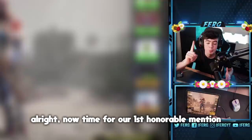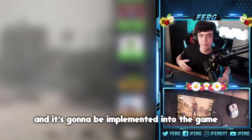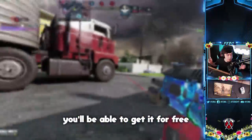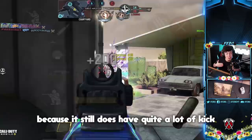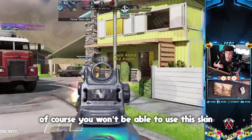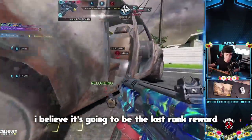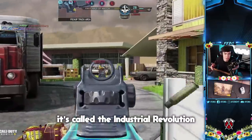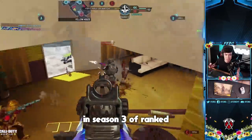Now time for our first honorable mention. This gun recently got a buff where its recoil was reduced, and it's going to be implemented into the game as a ranked reward this season — it's none other than the Man of War. You'll be able to get it free, so everyone will be able to use it. It's great for close encounters but falls off long range because it still has quite a lot of kick. The skin you'll get for free is an Industrial Revolution skin, available for reaching Master 2, similar to how you could get the Locust for Master 2 in Season 3.